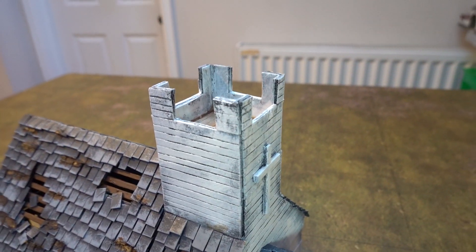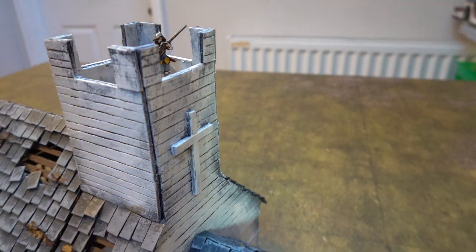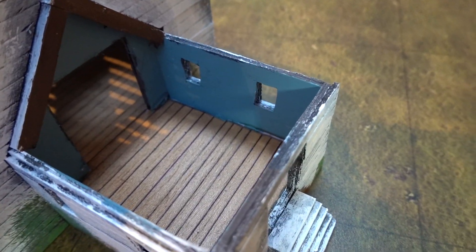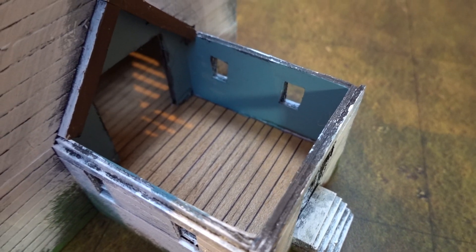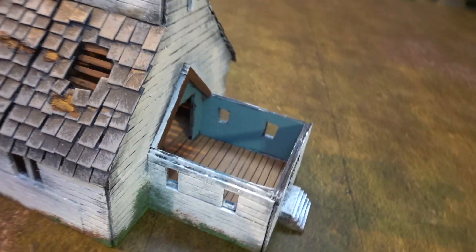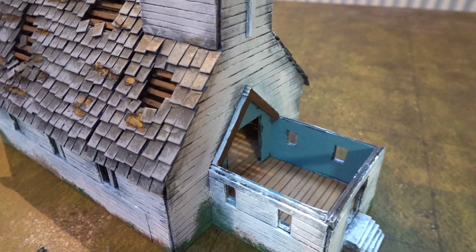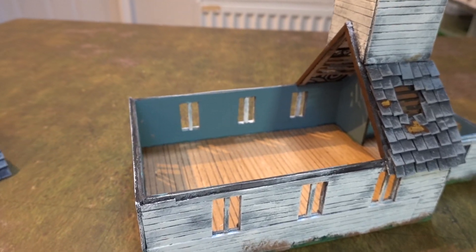You can take the roof off and there's a nice roof space to put your troops in if you want. The forward section also comes off — that's your entryway, which you can defend against mythos creatures. That's that bit, and the roof section I've done this way.